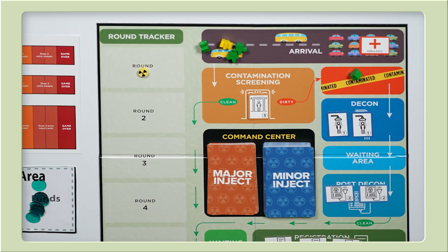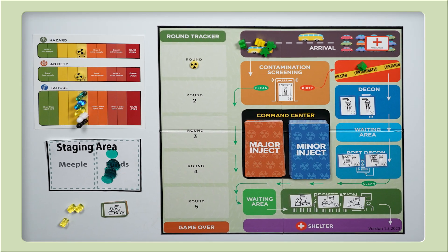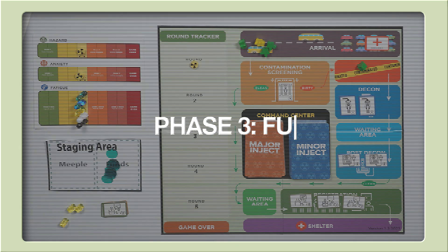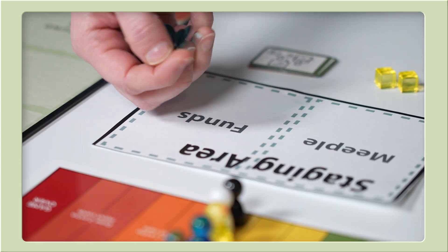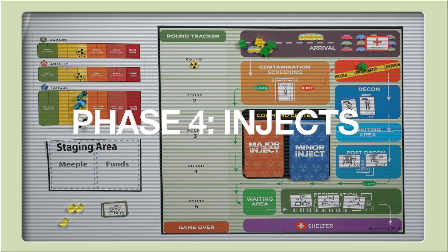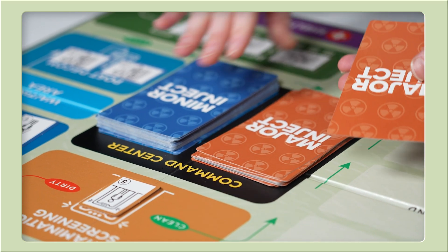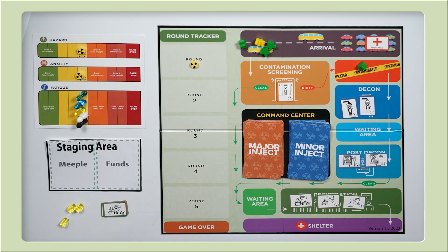If there are any yellow meeple in your CRC at the end of the round, you'll have to increase anxiety by two on the status tracker. We noticed there's a bottleneck at contamination screening and decon, so we may want to prioritize getting resources for those stations during the player action phase. Phase three: funds and resources. The incident commander takes the ten funds from the staging area. These are your current funds. Phase four: injects. The incident commander draws one major and three minor inject cards and passes them out to the group to read aloud.